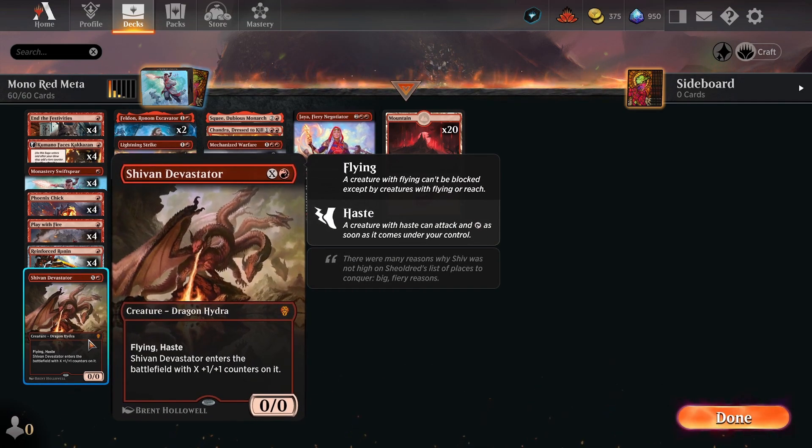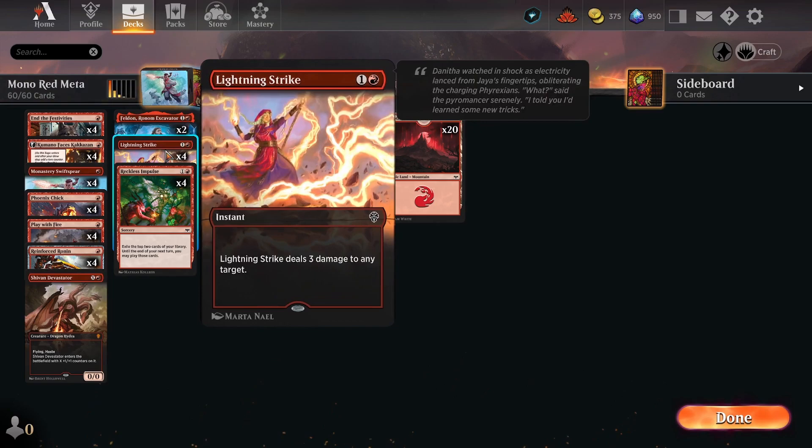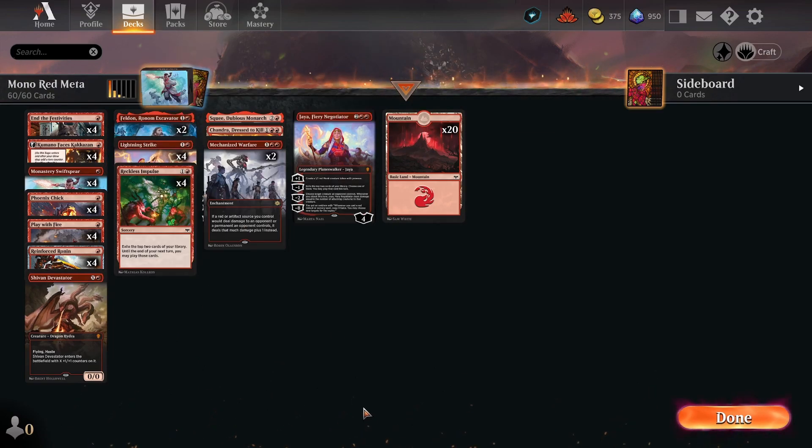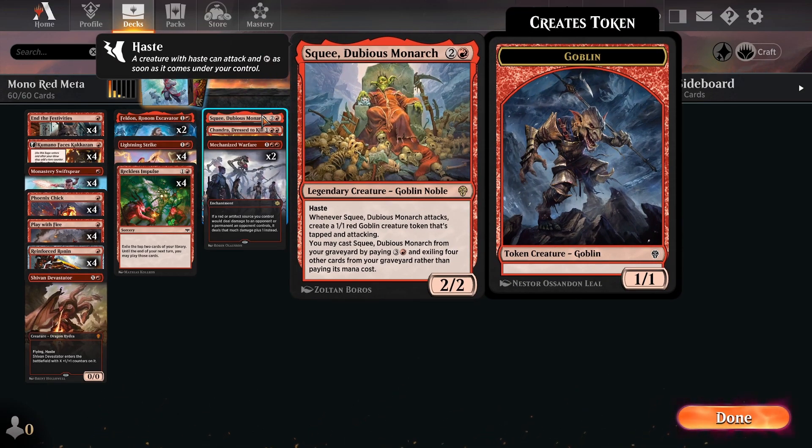And sometimes a flyer or two in Shiv and Devastator. Some of the higher-end cards, a lot of which we only have one of because Mono Red likes to stay low to the ground and play a lot of their burn spells, like Play with Fire and Lightning Strike, and End the Festivities. Some of the later game stuff that you will probably end up playing at some point involves Scree, Dubious Monarch. He's a great card — he is a recursive threat if he doesn't get exiled, and he can keep swinging, making a bunch of little devil tokens.